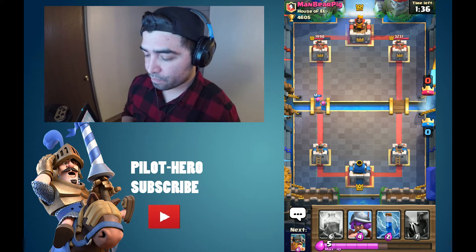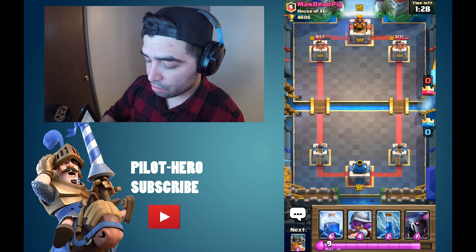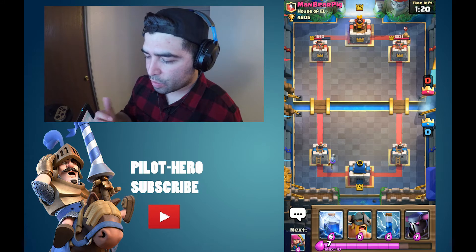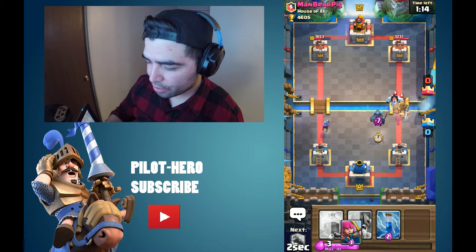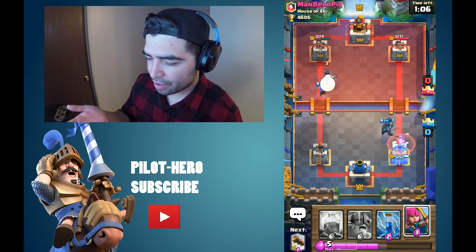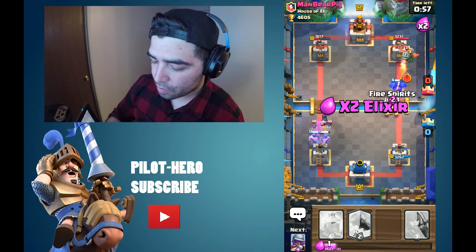What's gonna come out to defend? Nothing — he's gonna let almost two full-health archers through. Musketeer in the back. I'm worried about that Inferno Dragon. The P.E.K.K.A. is gonna be switching lanes a little early, but he has no choice. I think maybe he wanted to lure out my P.E.K.K.A., but we're gonna take some blows over to the left side right now. Hopefully my zap kicks in — bad zap.